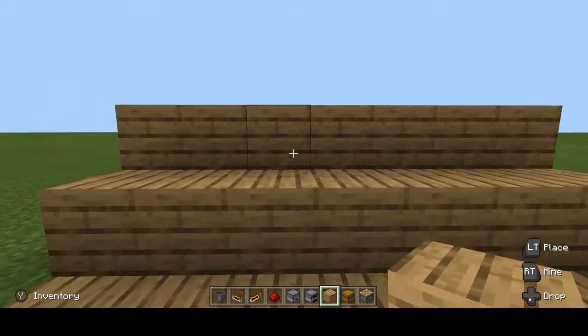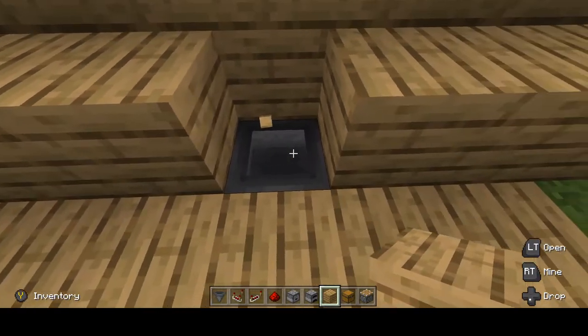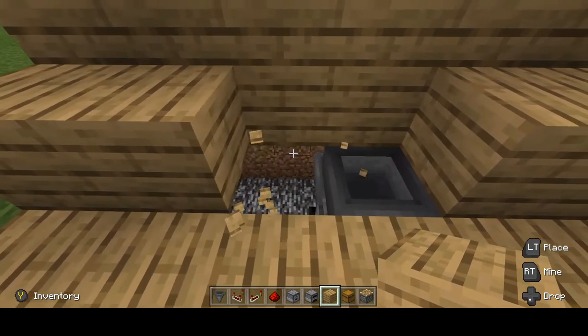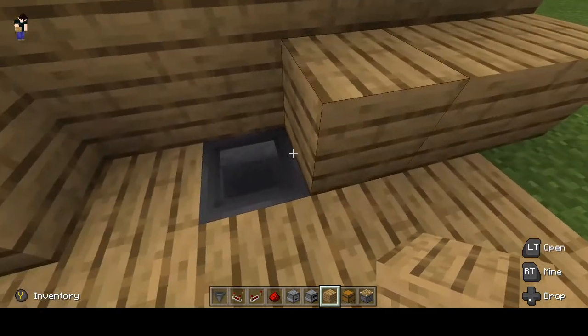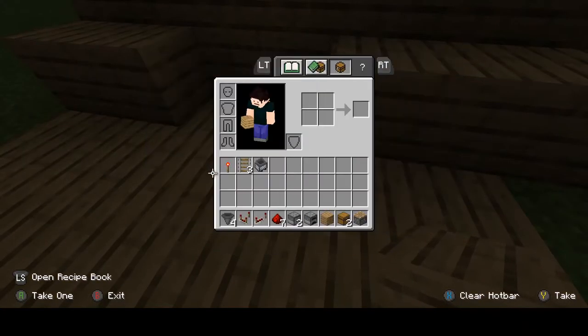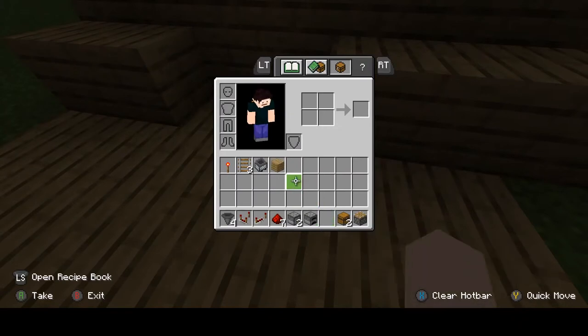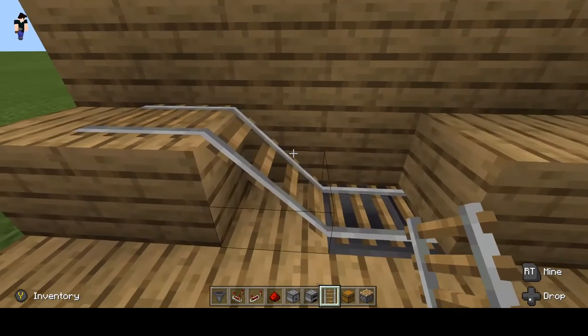Where your hopper is, you want to break a block there and break a block to the side — it doesn't matter which side. Place a block there, then take those three rails and place one there, one there, and then one there.